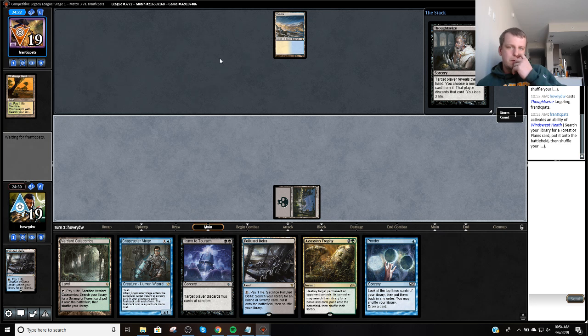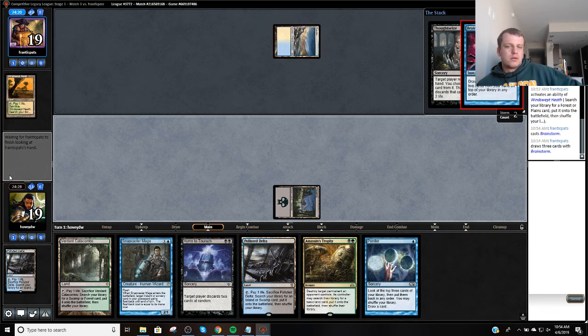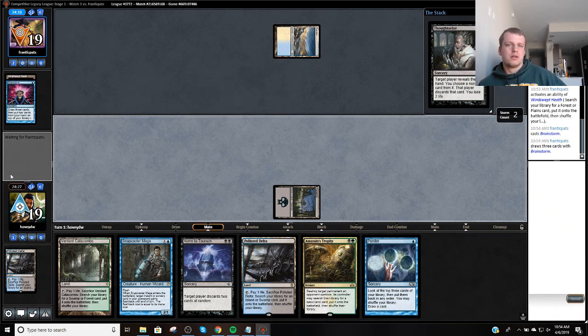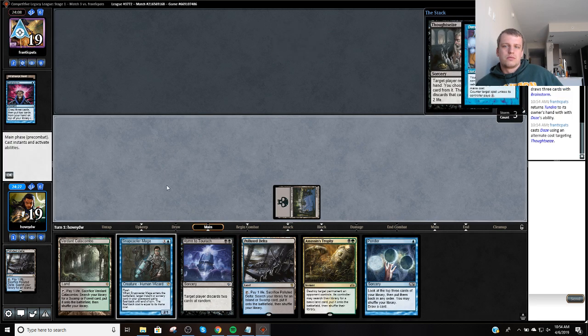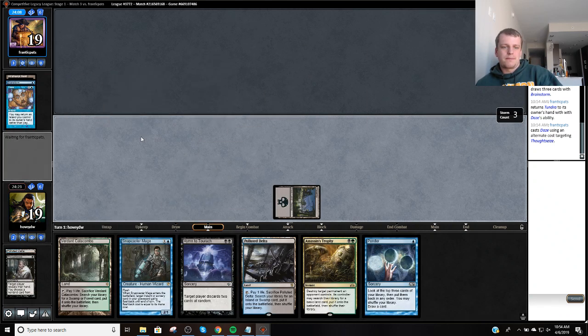Tundra — for Brainstorm, okay. My opponent's probably going to put like a Stoneforge Mystic on top of their deck. I will not pay for that.